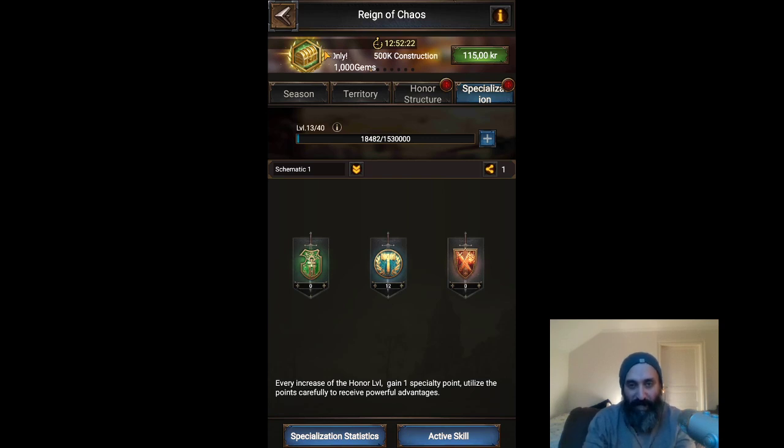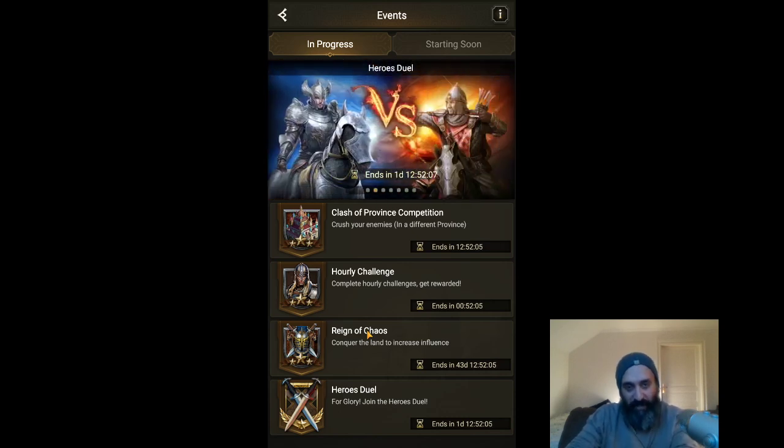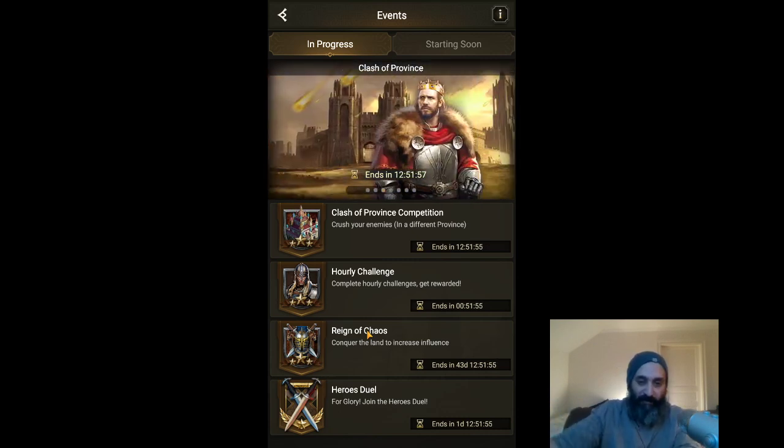But today we want to talk about honor. Honor is a type of experience you can gain during Reign of Chaos. Reign of Chaos is an event that happens usually within the first couple of months of a new state. In my view, Reign of Chaos is the whole point of this game, and it involves many many things, but what we're going to talk about is honor and how to increase influence today.